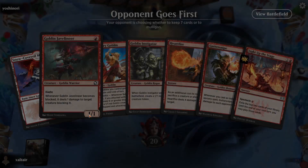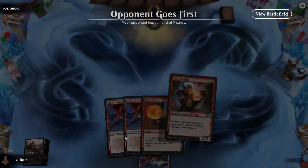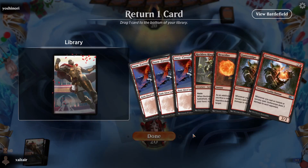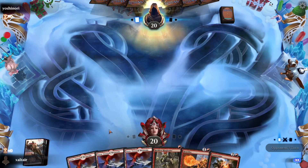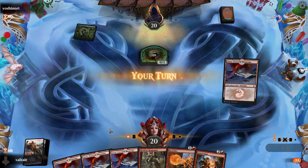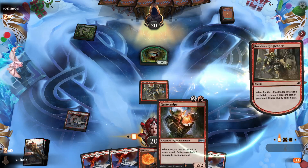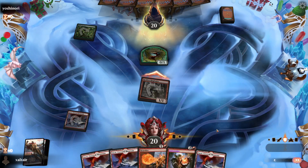Oh, they're going for the face — that is gonna be sweet because we can actually burn them. We don't have time for Guttersnipe; Guttersnipe is for slower decks. We can burn them, we can pump everyone up because they tapped out, and we can hit them for a lot. Next time they basically have to kill this dude. But they also have to keep burning our face if they want to win. Oh, they did kill him.